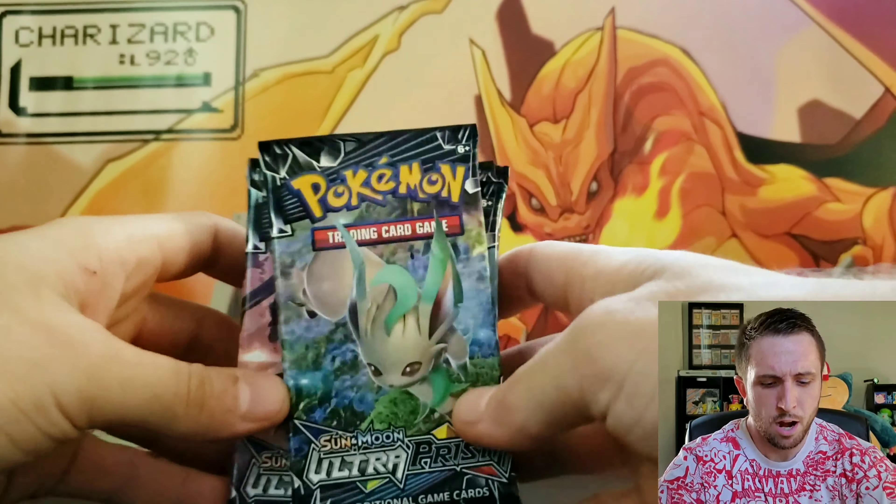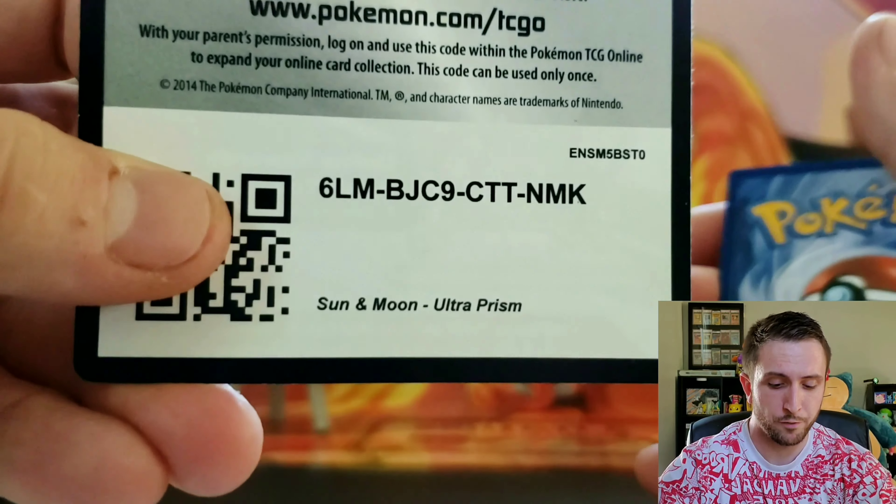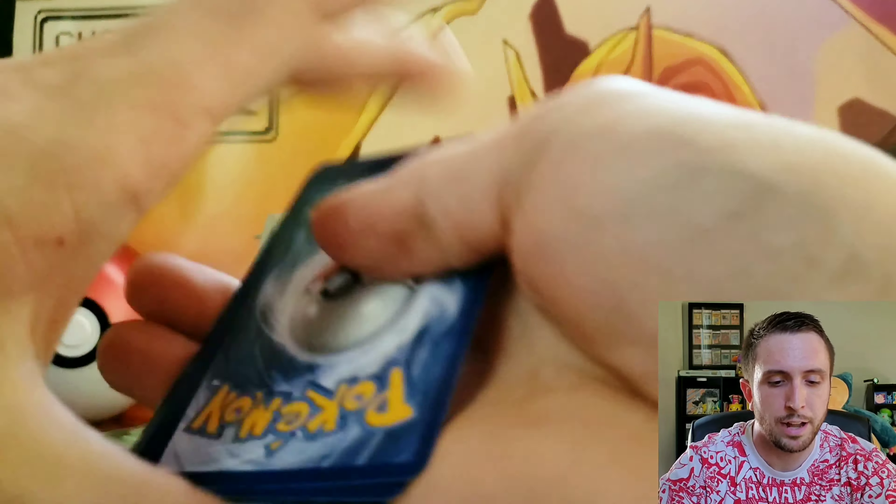Whoa, that was crazy — a lot of packs just flying out of that box right there. Alright, so we have a Leafeon, a Giratina, ooh two of them, a Dawn Wings Necrozma, Dust Mane, Dawn Wings, Dust Mane and Dawn Wings again. So let's go ahead and crack into this without wasting any time.